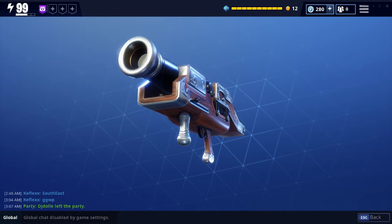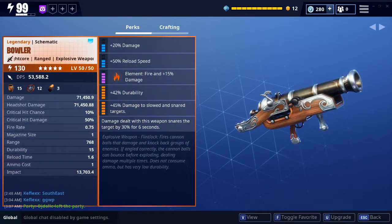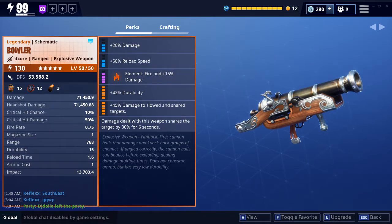It does not consume ammo, but has very low durability. The Bowler is an impact-heavy cannonball launcher focused on dealing a lot of damage in a small area through its bouncing effect.